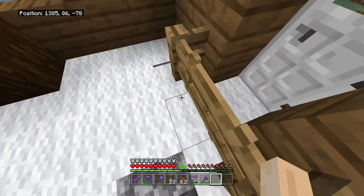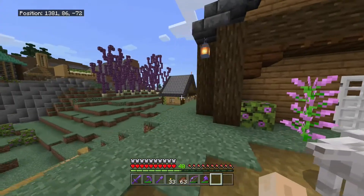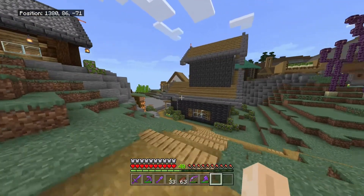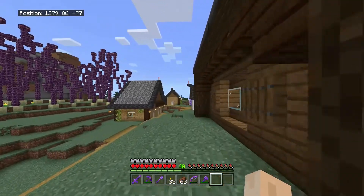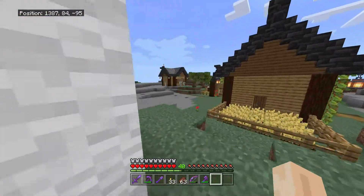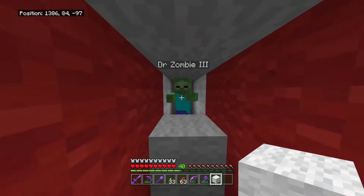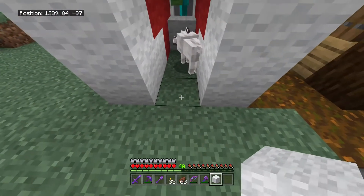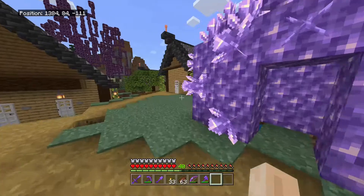We'll probably take a couple of these villagers over to our stronghold base. I need your suggestions — do you think we should do an underground railway, or with the stronghold being north of us, should we do an above-ground railway? If we go above ground, it's probably going to run through the sky a little bit. I also wanted to show you Dr. Zombie III — I got him in here for the conversions. Let me know what you guys think: underground railway or above ground?